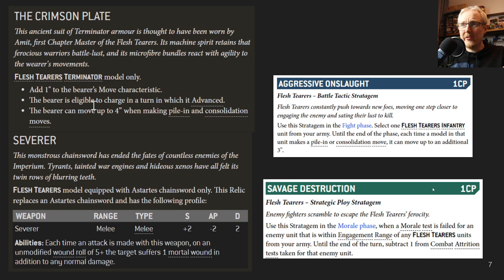Let's talk about relics and stratagems unique to the Flesh Terrors. They have the Crimson Plate, which is essentially Terminator armor that gives the bearer plus one movement — a six-inch movement on a Terminator — and the bearer can charge in any turn they advanced, and pile in and consolidate four inches. This makes for a much more maneuverable Terminator; you could even put it on a Librarian Terminator and jack him up with a Warlord trait for re-rolls and extra attacks. It's the only way in the entire Blood Angels or Flesh Terrors codex to get a model that can advance and charge.